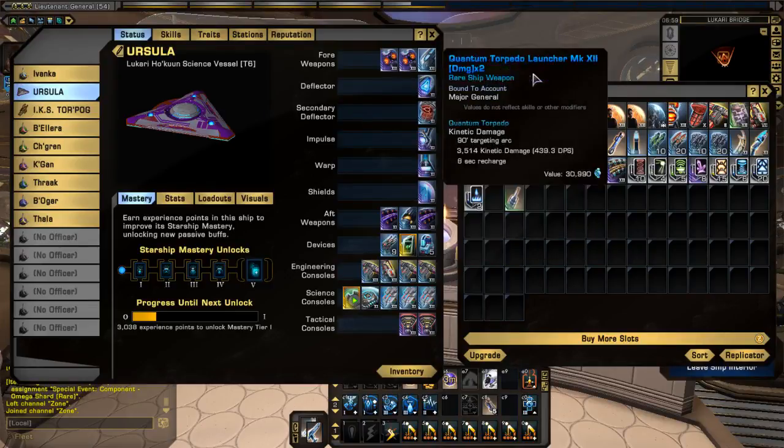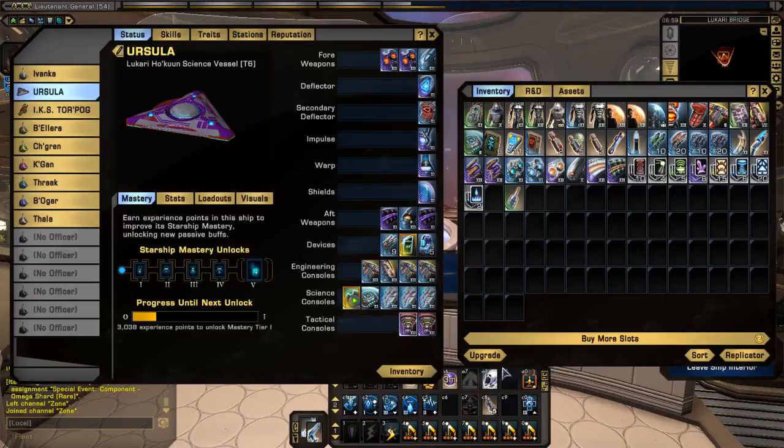All these weapons, mods, and things I picked up off the market cost about three and a half million EC. I'm still calling that a budget build because it's pretty easy to get three and a half million EC with three characters. If all you do is the Tour of the Galaxy every day for 45 minutes, it'll take maybe three or four days — about a million and a half a day — to get enough EC to buy what I've got here, assuming you can find similar prices.